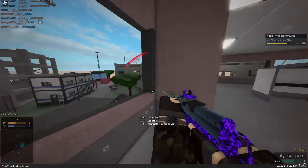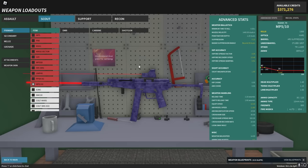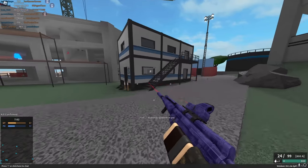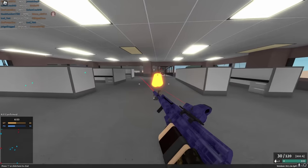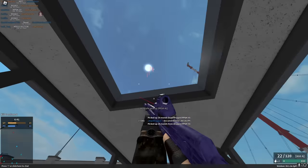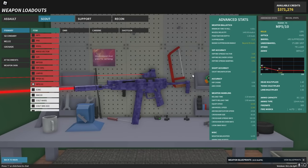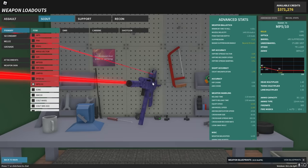MP5/10 now does 47 damage with a torso multi, giving it a two-hit kill. The recoil is pretty bad so it might not be as good as before. Muzzle velocity is only 1400, which is still decent compared to some of these new guns but not as good as it was. Min damage is 21 with a torso multi so it's still a five-hit kill at range, and it can't four-hit kill unless you're hitting headshots.